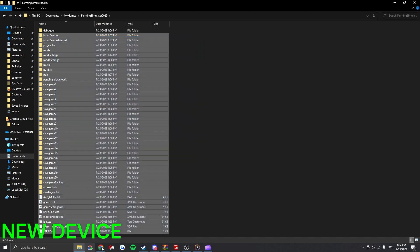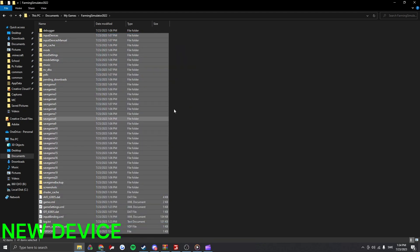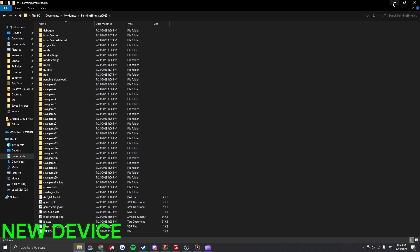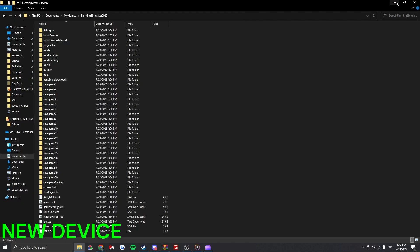You're going to delete whatever was here whenever you downloaded the game. Just select all of it and hit Delete. Then you're going to click Ctrl+V, or you can just drag all of this and let go, and it'll go in there. I'm not going to do that because I've already done that.